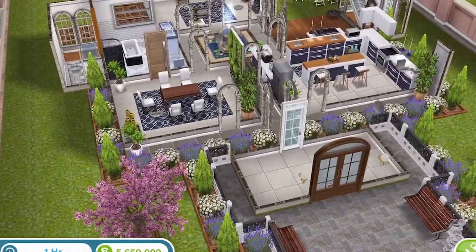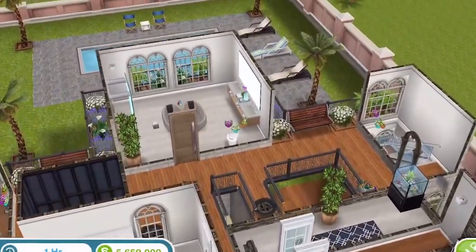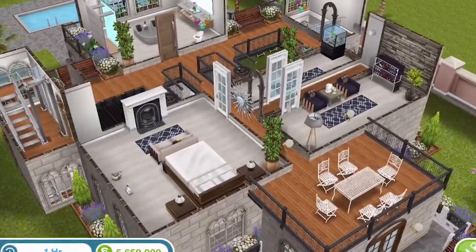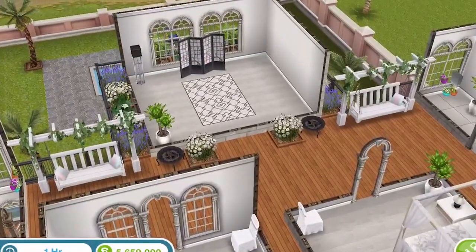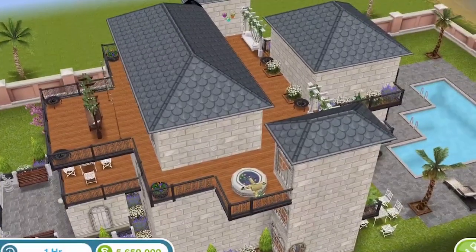Let's go up. We have another floor — another one of those fireplaces, another fish tank, and some spa furniture. This is a nice house. And we've got yet another floor — really cute build.